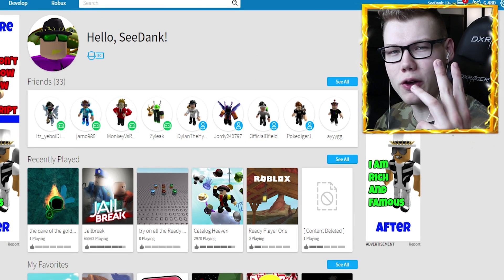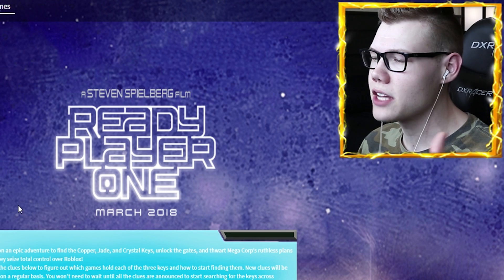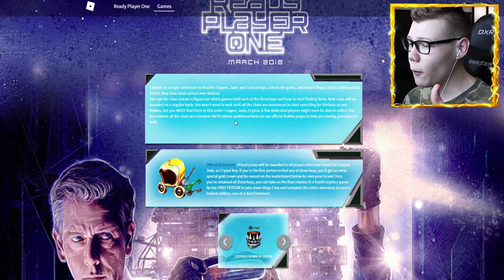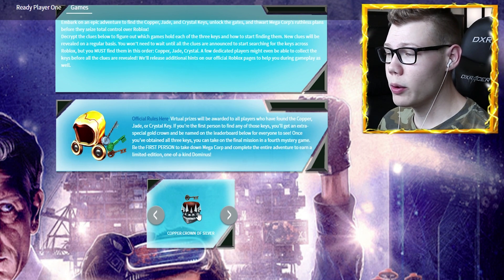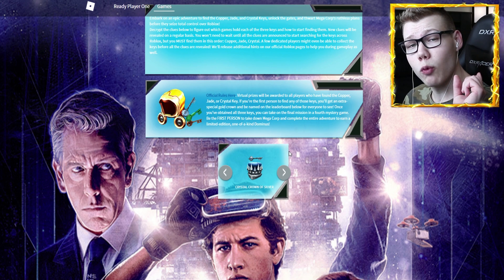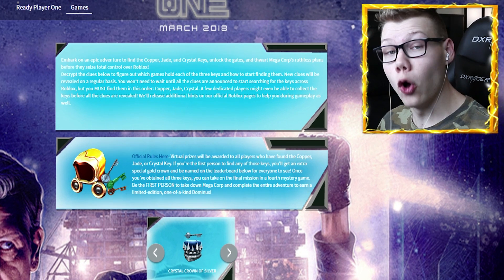Yo what's up lightning squad, my name is C Dang and welcome back to another Roblox video. Today we're talking about the Ready Player One event in Roblox. It's an event based off the movie where people collect keys given with hints by Roblox — you find the key in a game, follow hints, and eventually get a key that rewards you a crown. Once you collect all three keys and crowns, you get one final hint to complete a final task.